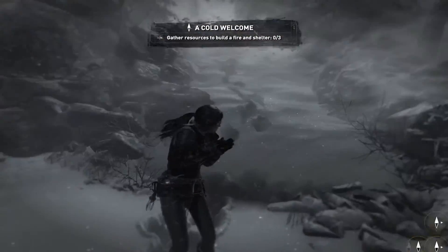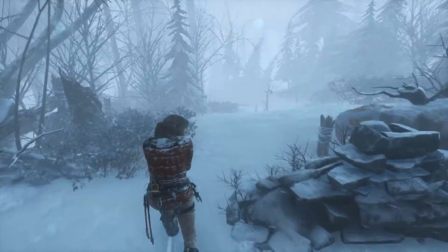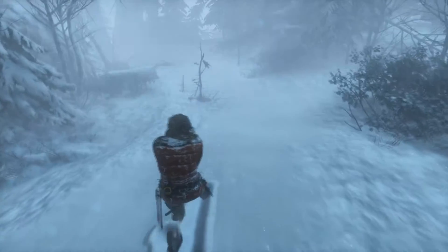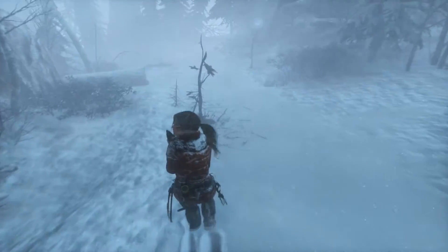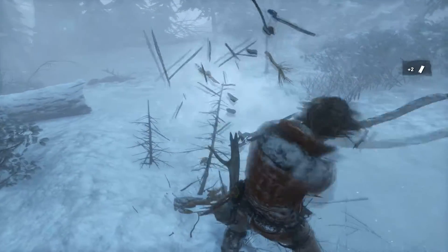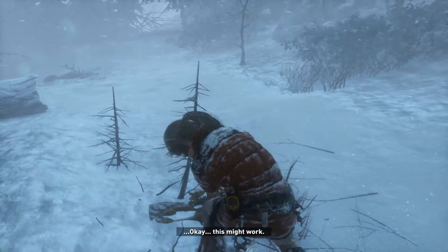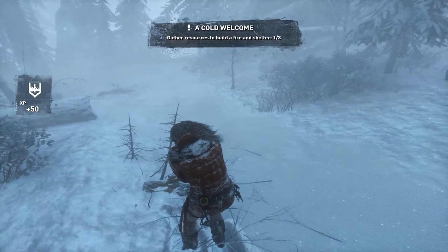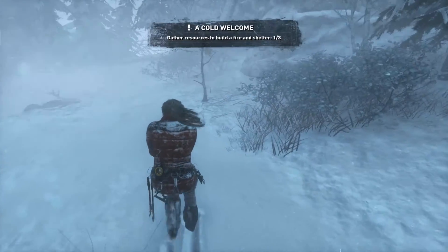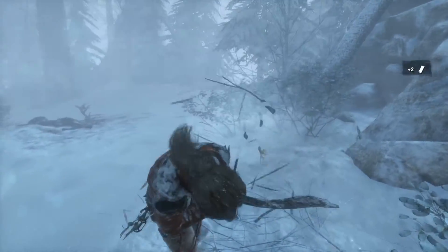Some stuff over there. I guess there's three items over here that are important to us. Let's go over and pick them up. We got like a sapling here maybe? It doesn't seem like it'd be a very good thing to burn, but I'll collect it. Gather resources — not enough to last the night. We need a little bit more, so let's go ahead and get this one. Good idea, Lara.